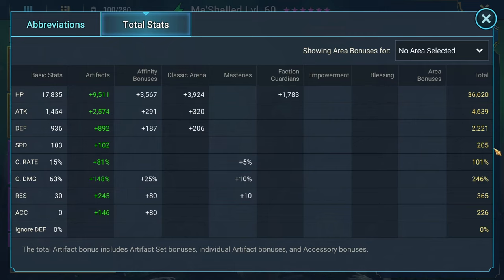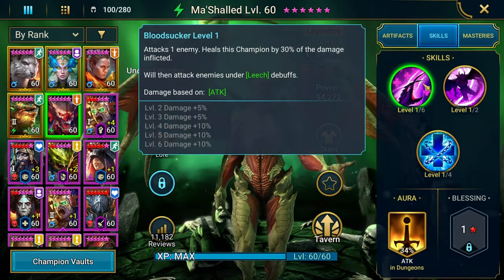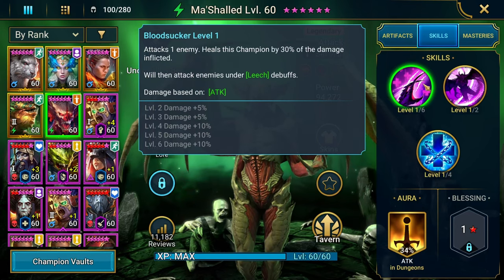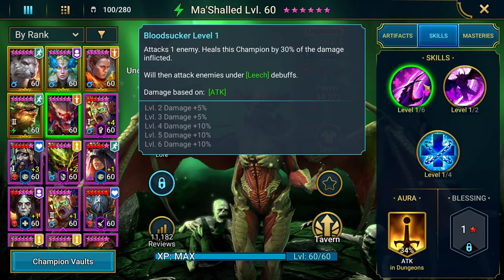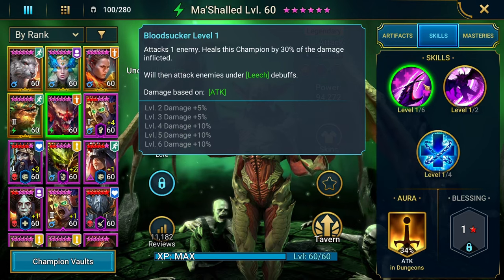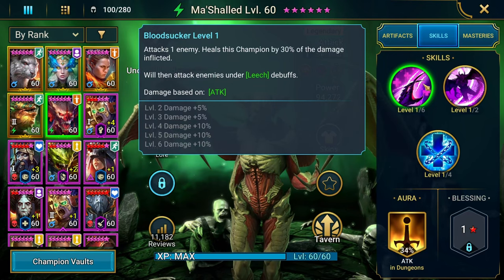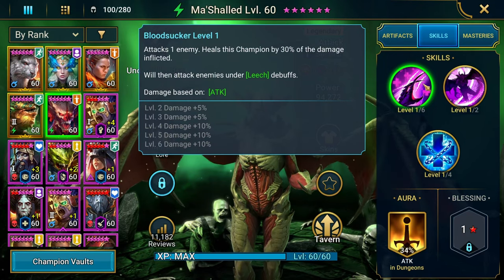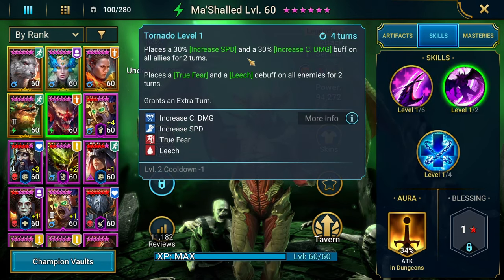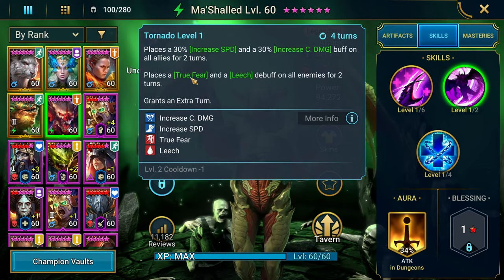We want to make sure we're getting some resistance on him as well so we're not dying — he is going to be squishy. It's important to have a stabilizing synergy with teammates when going up against Hydra. His A1 attacks one enemy and heals this champion by 30% of the damage like a true vampire, then attacks enemies under Leech — hits pretty hard. His A2 functions similarly to how Scorced the Half Spawn's fusion works, where he attacks one enemy then hits others. He places increased speed and increased crit damage on all allies for two turns, then places a true Fear — which does not apply to bosses — and a Leech, which does apply to bosses.